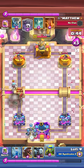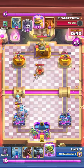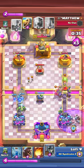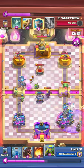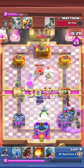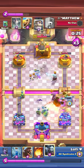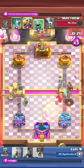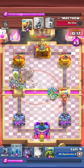Just from the ice golem spawn damage, my bats and all my troops died. I'm trying to cycle back to my evo mortar. Every time I have evo mortar on my board I try to protect it to get value. I also play gobs because I knew he was gonna tornado my bats. I'm trying to tank the baby dragon shots with my mortar because we don't want tower damage right now.